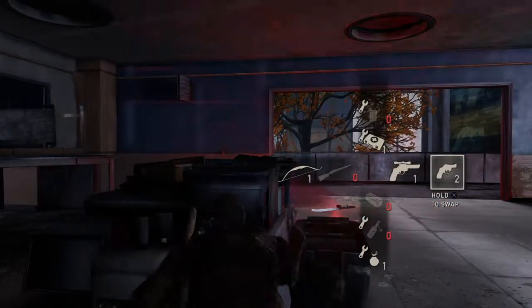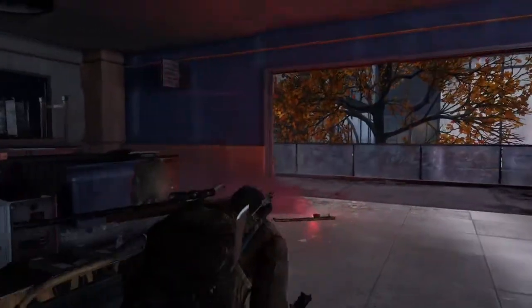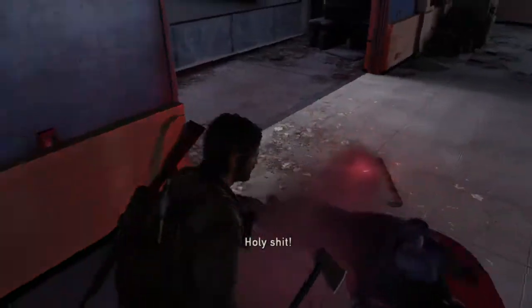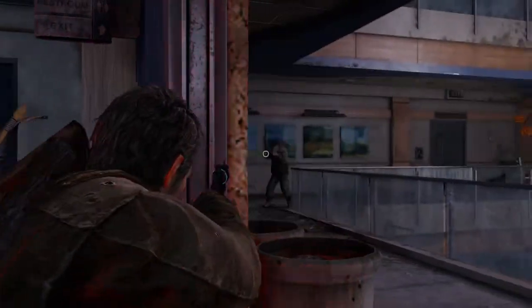There's two guys left, so let's just see what I've got left here. You've got to be very careful on Grounded mode, because when you're facing them front on, one hit kills and you're dead. This guy's coming — can I use my axe? Yes, one hit kill with the axe, so it's very important you pick up that axe. One guy left, and again, be very careful, because sometimes they can just one-shot kill you on Grounded.